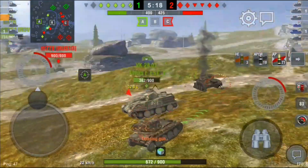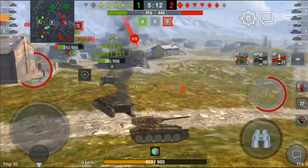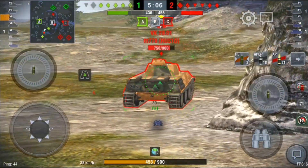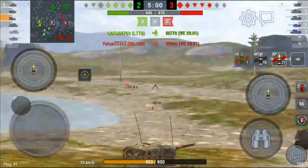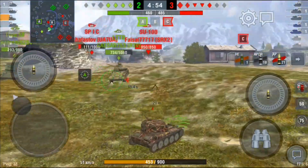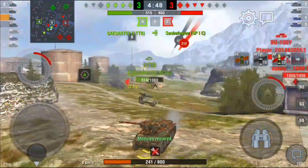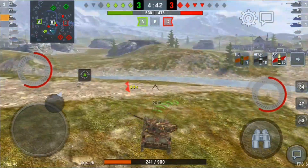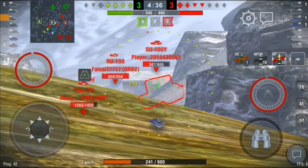My teammate needs help with the T71 — but the VK takes him out anyway. I turn my attention to the SP1C, shoot him, then go back into cover on a reload. I get shot by the SP1C while running away. We get the back of the VK and could use HE, but our team takes him out. It's now four against five. The LTTB takes out the SP1C. I take a nasty shot putting me down to a one-shot.